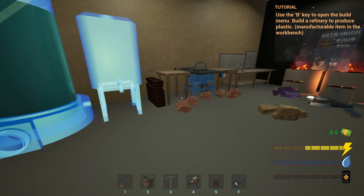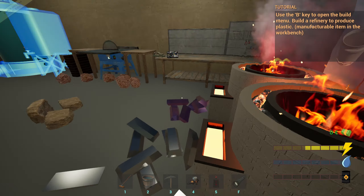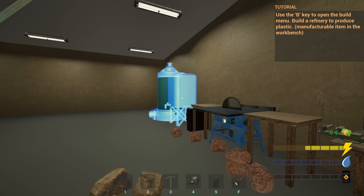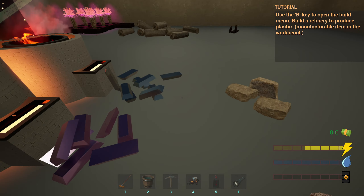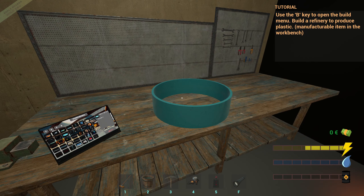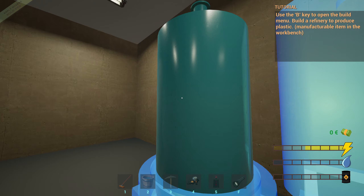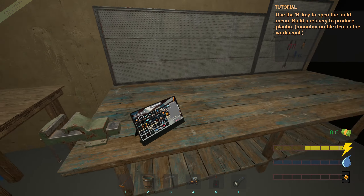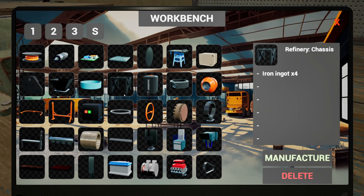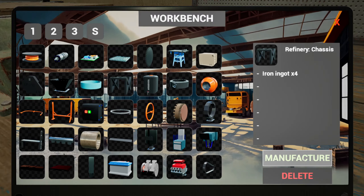We still need one more of them, so that's fine. I've also been smelting this, so one more of them - let's get that done. Manufacture one of these - yeah, aluminium. Right, so that's all that, and then we need the stand for this which is this one. Okay, so just four iron ingots.